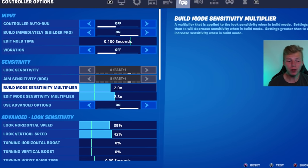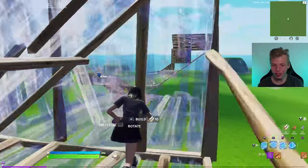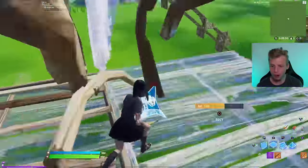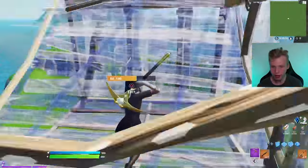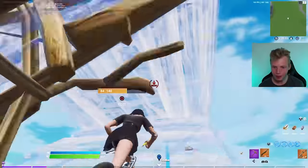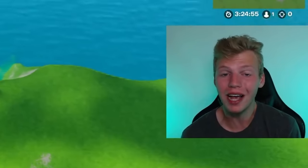For build and edit mode: I'm on a 2.0 sense in build mode and a 2.3 sense in edit mode. Through trying all those pro controller player settings, I realized I really don't like a high build sense. Some get up to a 2.8 or 2.9 build sense, which is way too high for me. I've found 2.0 to be the perfect sweet spot — super smooth building that's still quick. A higher edit sense is actually pretty useful; that 2.3 allows you to be super fast with edits without being out of control.